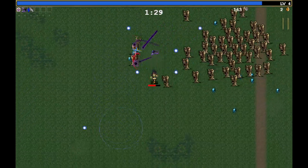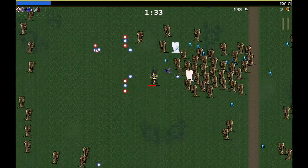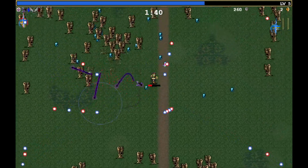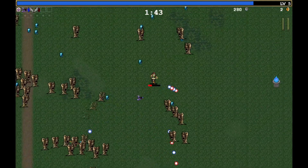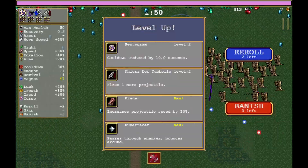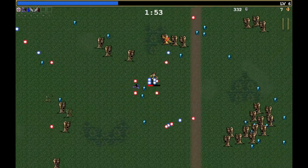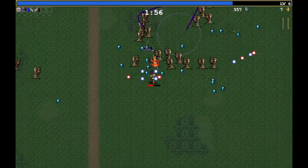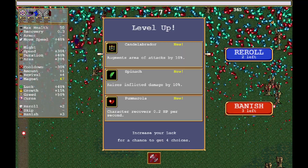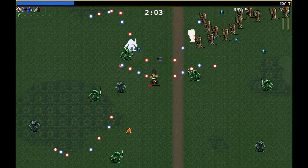I'm very curious how the bracer interacts with the lasers, because if the bracer affects how fast the lasers go, that can actually be pretty solid. Also, I'm taking a lot of damage here — this is not good. Enemies do have a lot more health because of hyper mode. I don't want to take the pentagram because I don't want to blow up the XP. There's no bonus items in this stage, so we do have to be careful with our build.